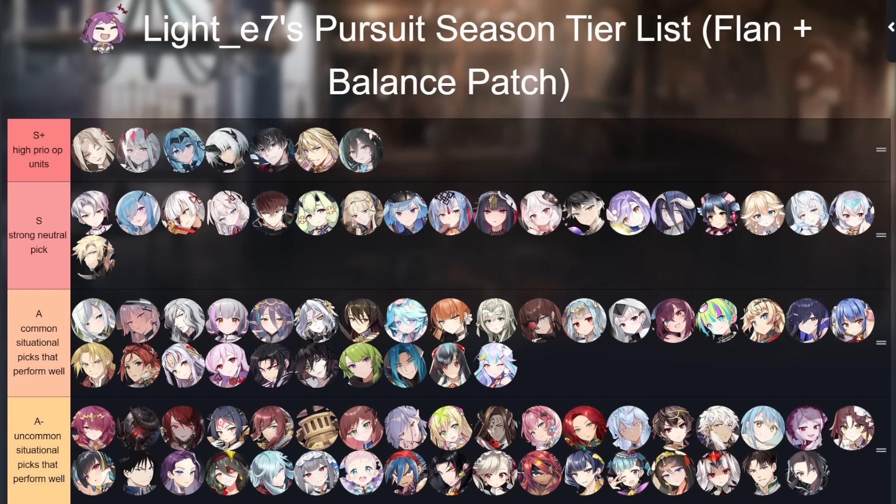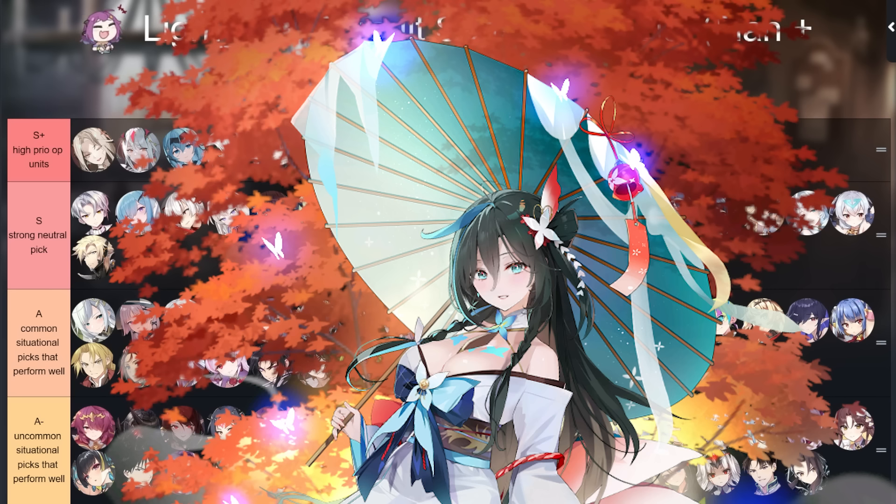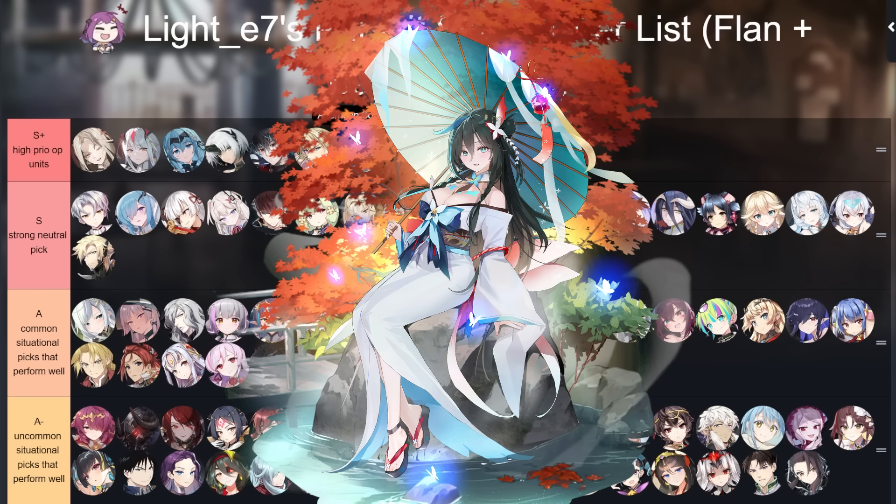Let's get started with the recently released Flan. I don't think anyone can argue this — she is astronomically broken in every game mode and I'm going to slam her in S plus tier because she is an extremely versatile unit. She has many different builds; she can be anywhere from base speed to like 280 speed, she can cleave, she can be aggressive, she can be a standard DPS, and her flexibility is very powerful.